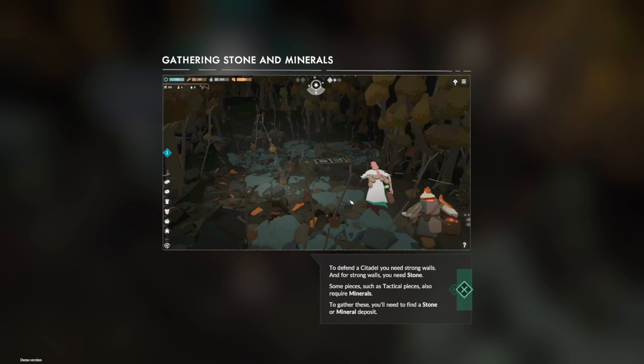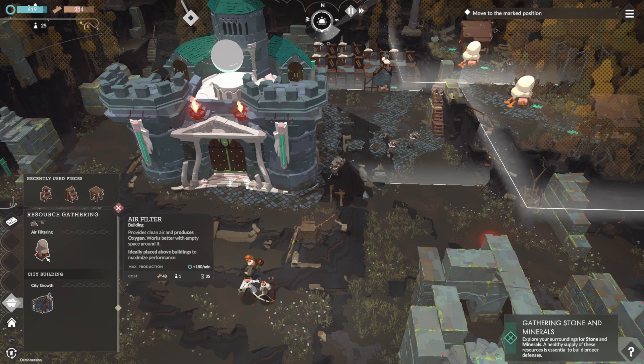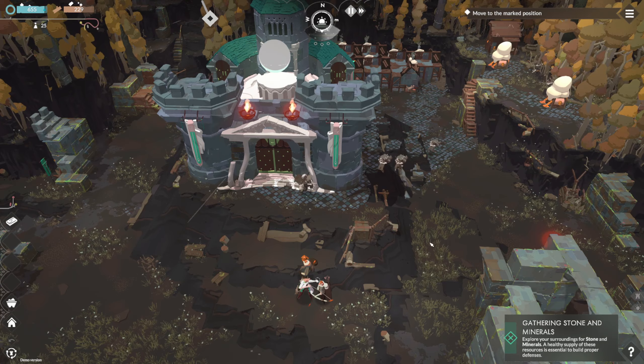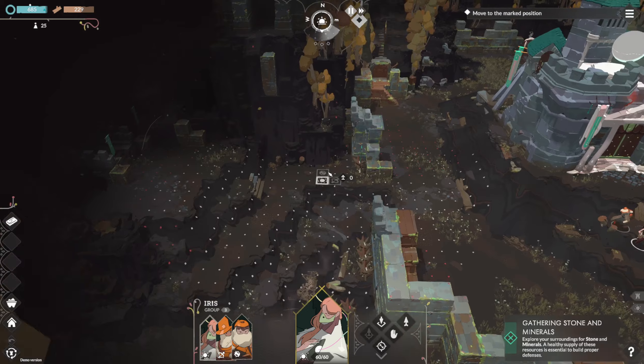To defend the citadel, we need strong walls. We only need stone — give me the stone. Explore your surroundings for stone, a healthy supply. So it looks like we need to do some exploration.